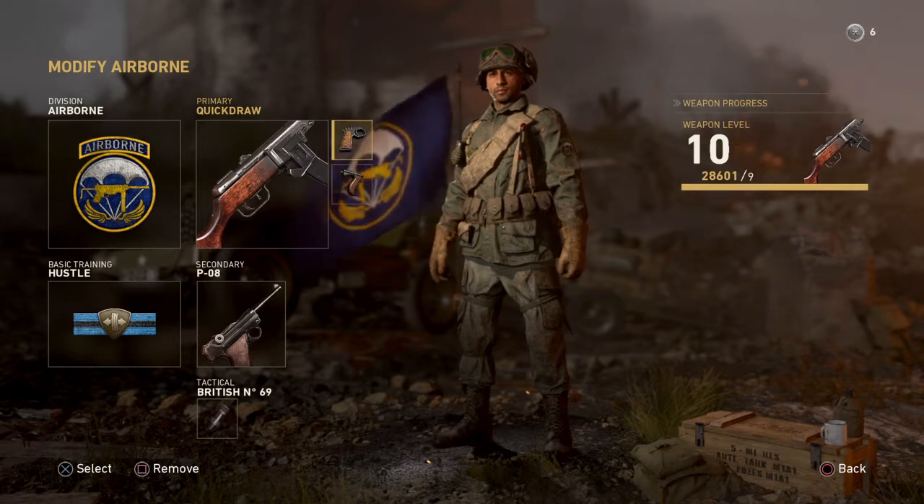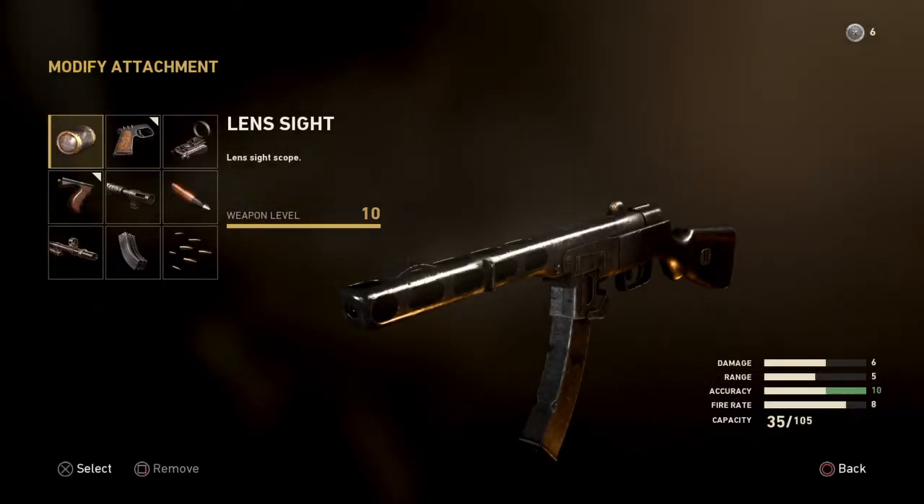First of all, let's look at the attachments. You have lens sight — I'm going to say this: this gun does not need a sight whatsoever. The iron sights on this gun are perfect; you do not need a sight on this gun. So using a sight is a waste of an attachment, you don't need it.